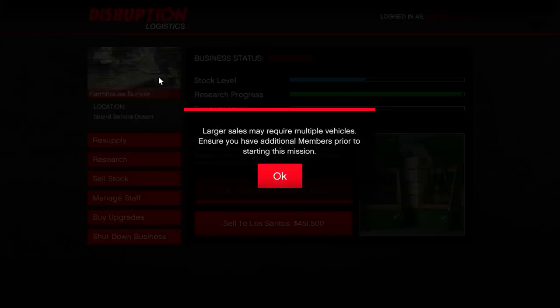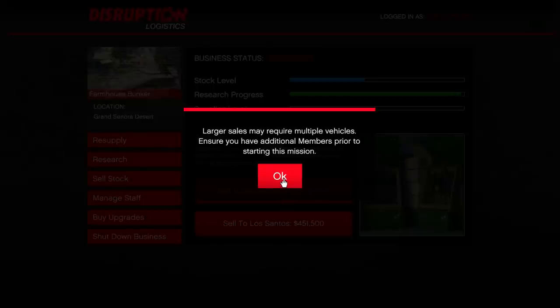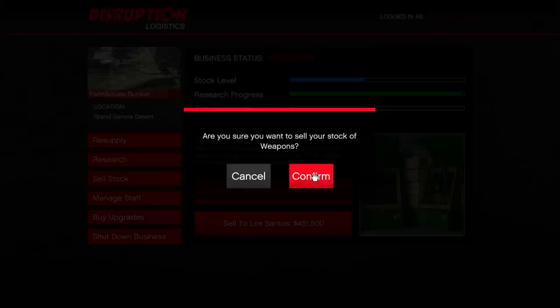Since this is a large sale I'll need multiple vehicles, so it's better if you have a friend or two with you. I'm going to do the Blaine County drop — it's closer but sells for less. The Los Santos one is farther but pays more. Usually you'd want to select the most expensive option. I have a friend coming in to help, so I'll select the 300,000 option. If your bar is over 20% full you'll need multiple vehicles, so a friend really helps.